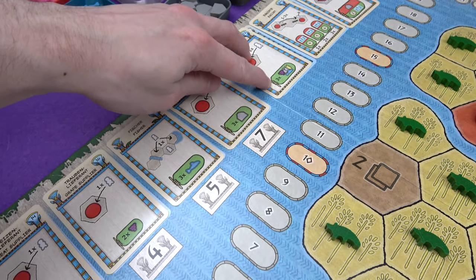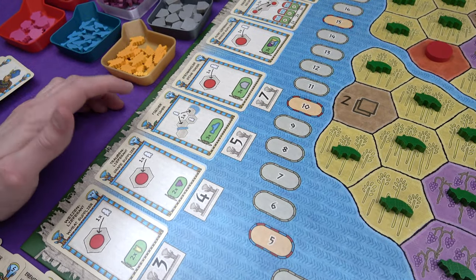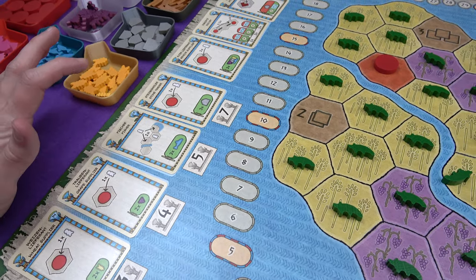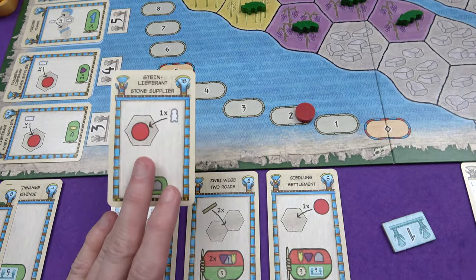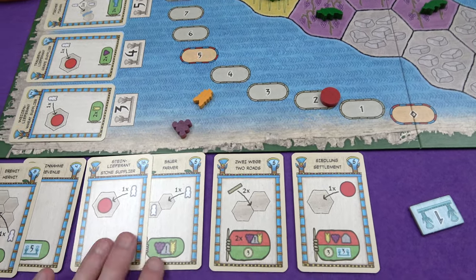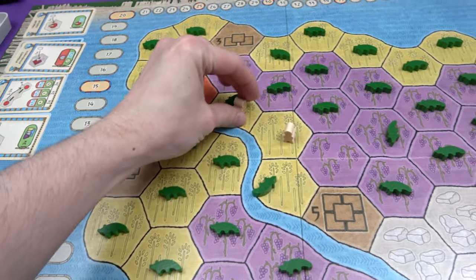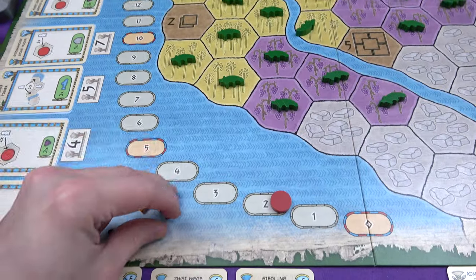The senior supplier gets you three resources of your choice, so it's a powerful card. The fisher works similarly to the farmer and has to go adjacent to another worker, but also needs to be adjacent to water, and you get three fish for doing that. Now I think it's time to play the stone supplier — but I need to think about whether I want the stone supplier right at the bottom of the draw pile. Maybe I want to play the farmer first and get another grape.